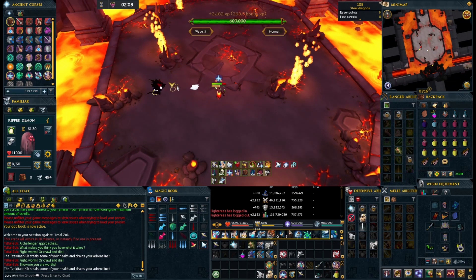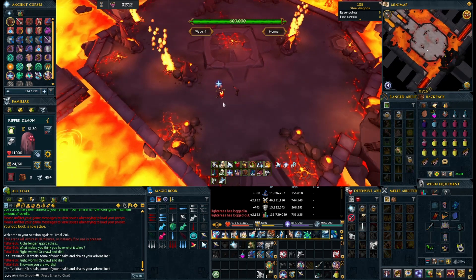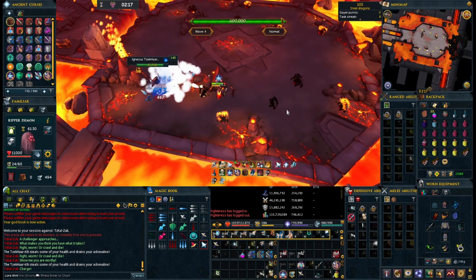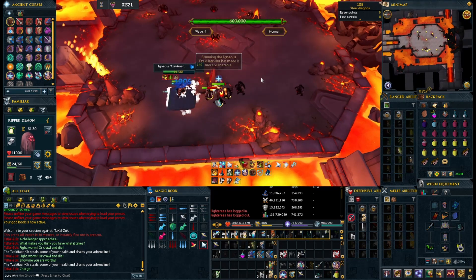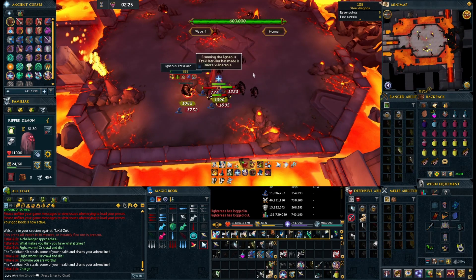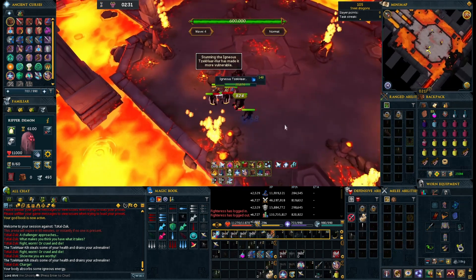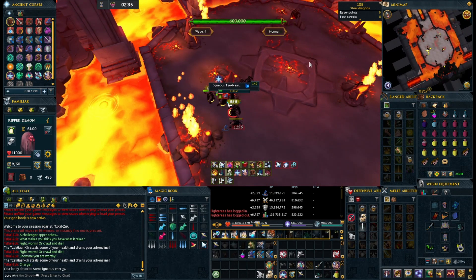Now we have our first Igneous wave coming up. In normal mode it's three mobs of the same type, and the first set are the melee mobs. The melee ones, in order to take damage without rapidly healing themselves, need to be stunned by any ability that has a stun attached to it — whether it's a basic, threshold, or ultimate. You just hit them with the stun and then DPS them down. They've only got 25,000 health, so they're not too difficult to deal with.